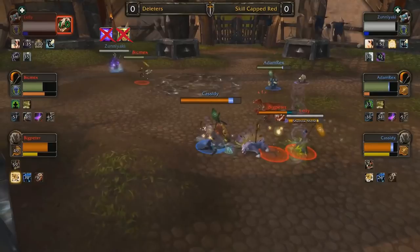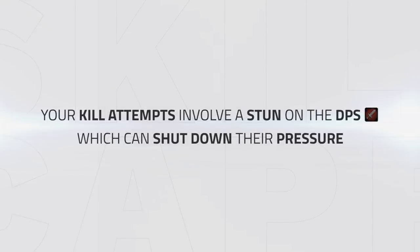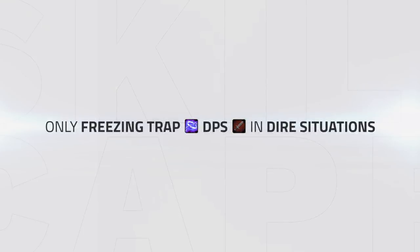Although he could simply stand and wait around for him to use it, doing so wastes precious time you could be DPSing. But it's also worth noting that your kill attempts will usually involve a stun on a DPS, which can immediately shut down their pressure if they have any. However, wasting freezing traps on DPS can often set you behind and lose you the game — only do it in very dire situations.